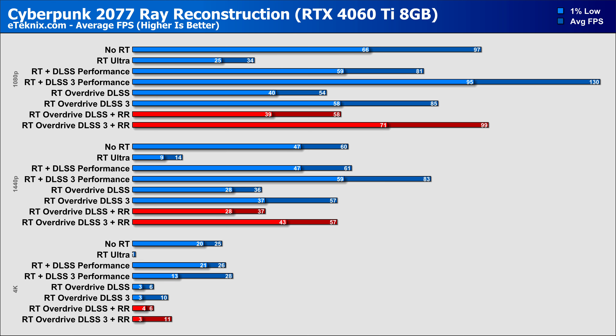The 4060 Ti 8GB is still playable at 1440p thanks to DLSS 3, which with reconstruction enabled gives identical performance to without, though with stronger 1% lows. Without DLSS 3, even with reconstruction enabled, we're bordering on unplayable levels and the card is likely more suited for 1080p. At 1080p it fares well and sees a 7% uplift in performance with reconstruction enabled. Frame gen is where you want to be looking at 99fps, which is a pretty astonishing 16% more performance with reconstruction enabled, though this does lead to the wobbling bump map issue mentioned earlier.